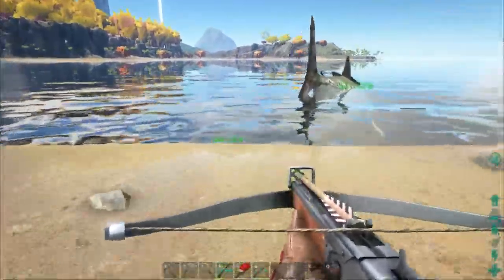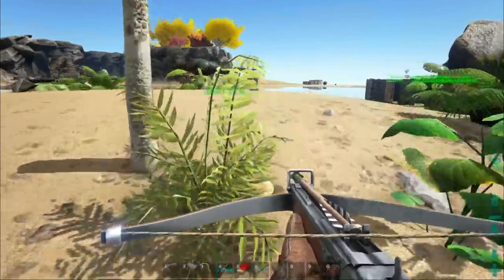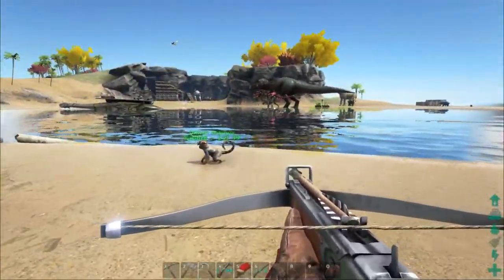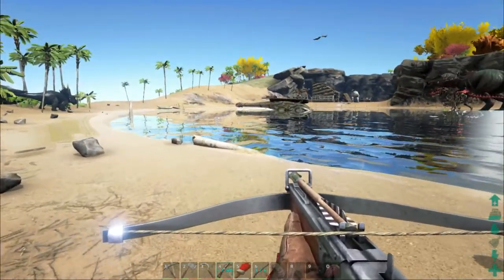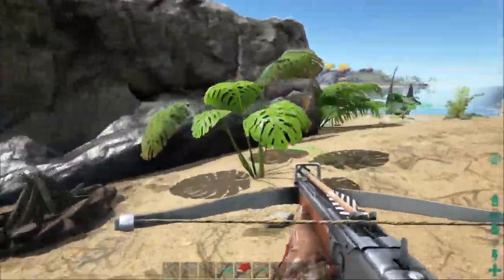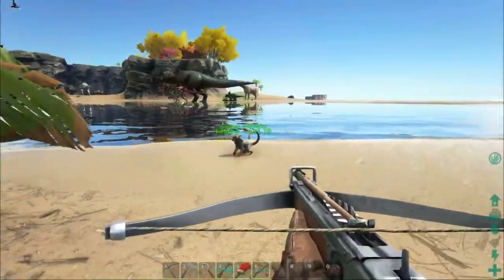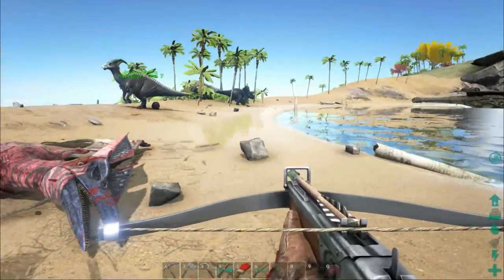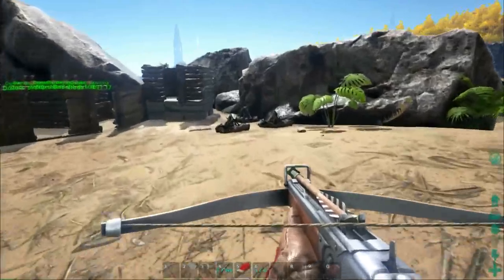Secondly, hunting them actually yields a very interesting resource. The bioluminescent material that makes up their little stalk on the front of their head is actually obtainable, and you can burn it in campfires and such, and it is the longest burning fuel resource in the game. And if you use it on a standing torch, it actually causes the torch to burn a luminescent blue, as opposed to the regular orangey red flame.